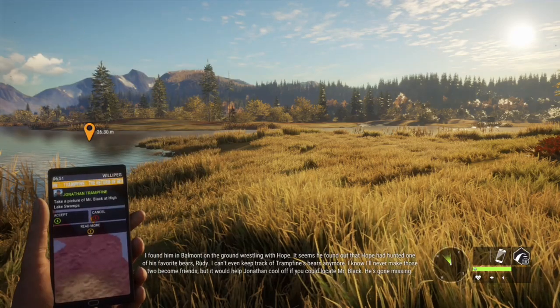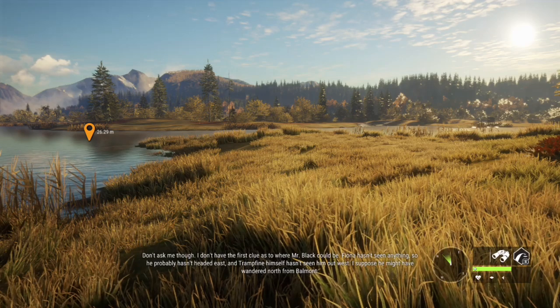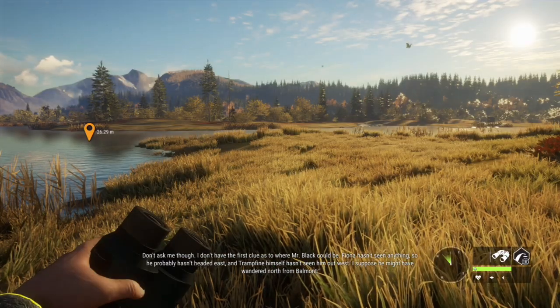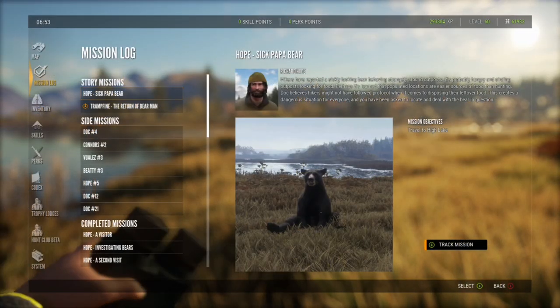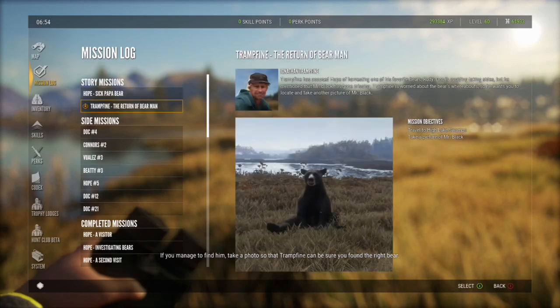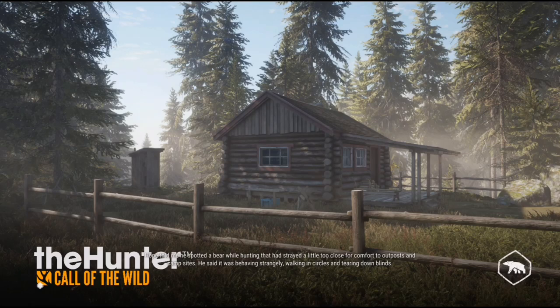He's not missing — don't ask me, though, I don't have the first clue as to where Mr. Black could be. Fiona hasn't seen anything so he probably hasn't headed east, and Tramp Fine himself hasn't seen him out west — he might have wandered north from Belmont. The name of this mission is 'Hope, Sick Papa Bear.' Hope told me he spotted a bear that had strayed too close to outposts and campsites, walking in circles and tearing down blinds. Probably an old, starving, possibly sick male — they get unpredictable and dangerous, so we try to put them down as soon as we hear of them.